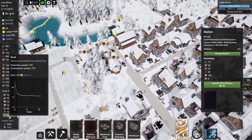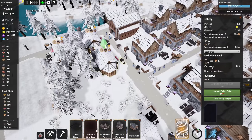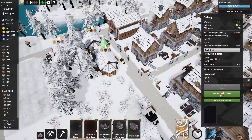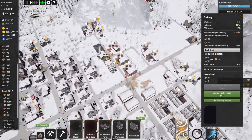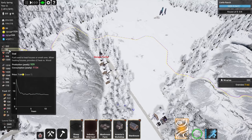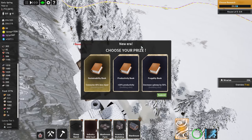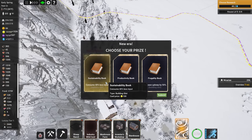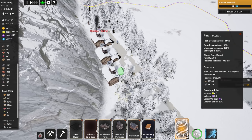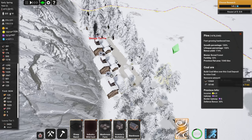We don't have that much bread — about 40 — but I think bread is more calorie-dense than, say, 200 fish. Bread also takes a lot of energy to bake and consumes coal. We do have a lot of buildings that consume coal. We've also researched a new era, so we can go for plus 20 productivity. I'm all in for that — we can boost one of our coal mines with it for a bit more productivity.